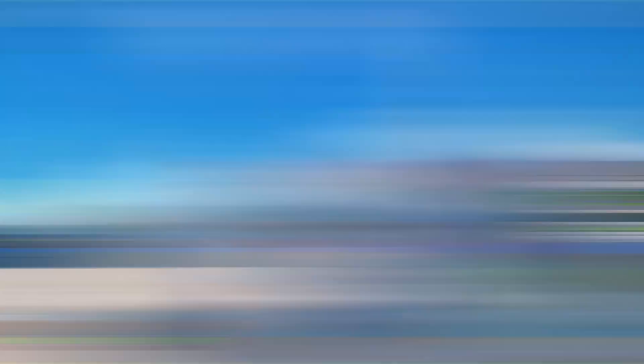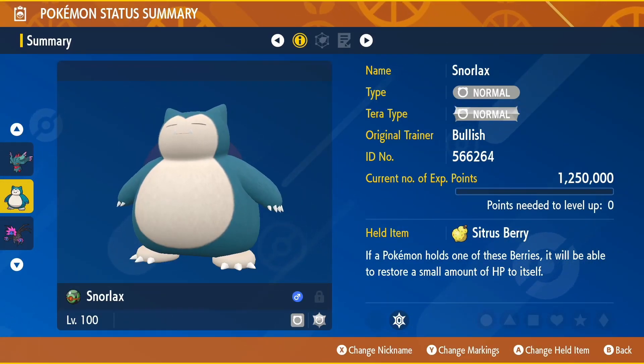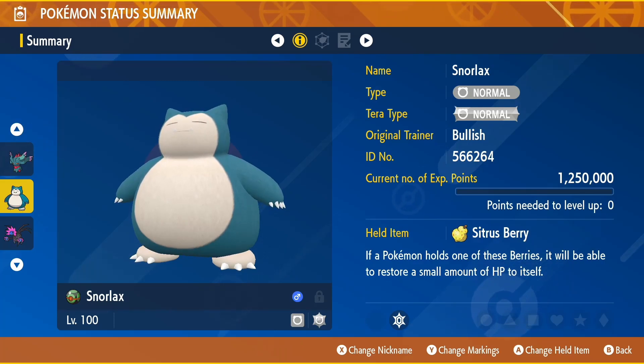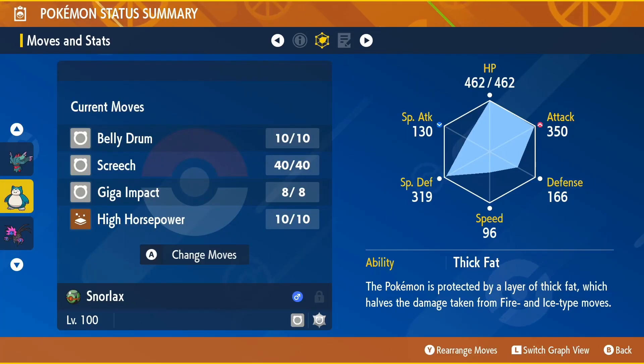For these raids, all you're going to need is a level 100 Snorlax, Normal Tera type, holding a Citrus Berry. We need to be holding this berry because we are going to be using Belly Drum for this raid. With that berry, we're going to get some HP back after we cut our health in half to boost up our attack.